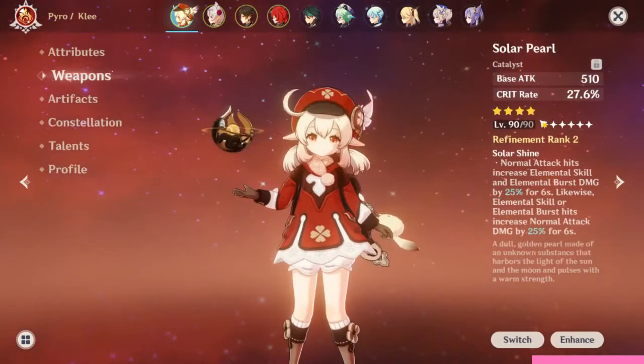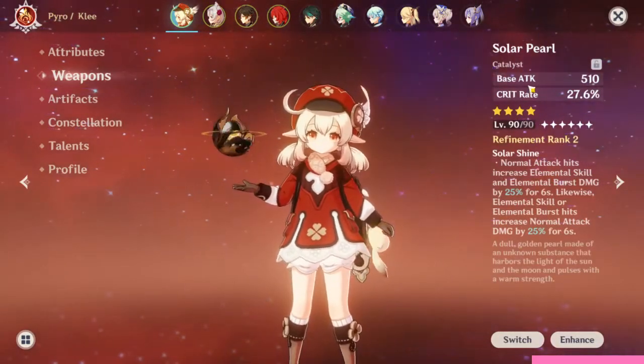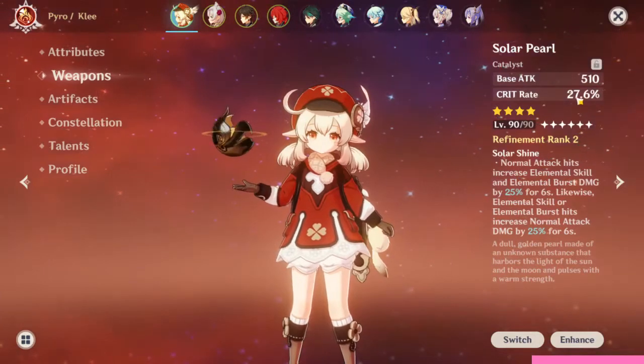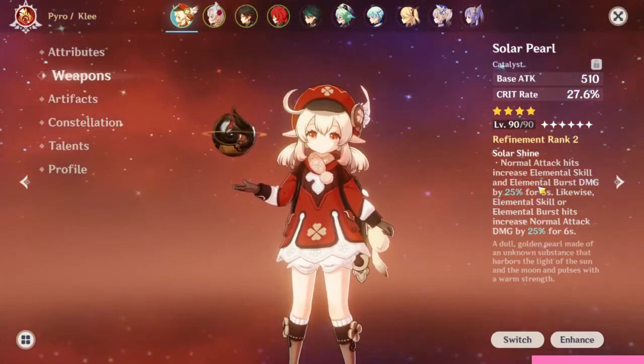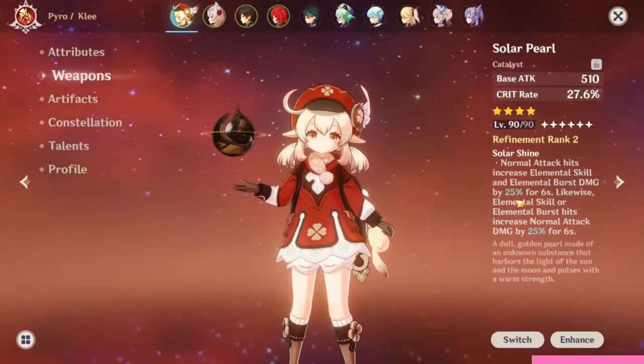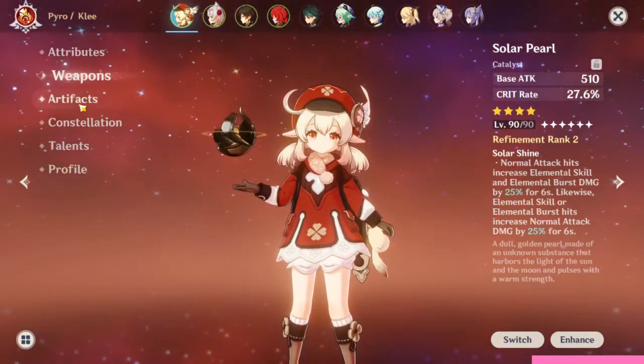The weapon I have for her is the Solar Pearl. You can get that from the battle pass and it has crit rate on it, which is really good. You also get elemental skill and elemental burst damage bonuses of about 25% for around six seconds, which helps a bunch.